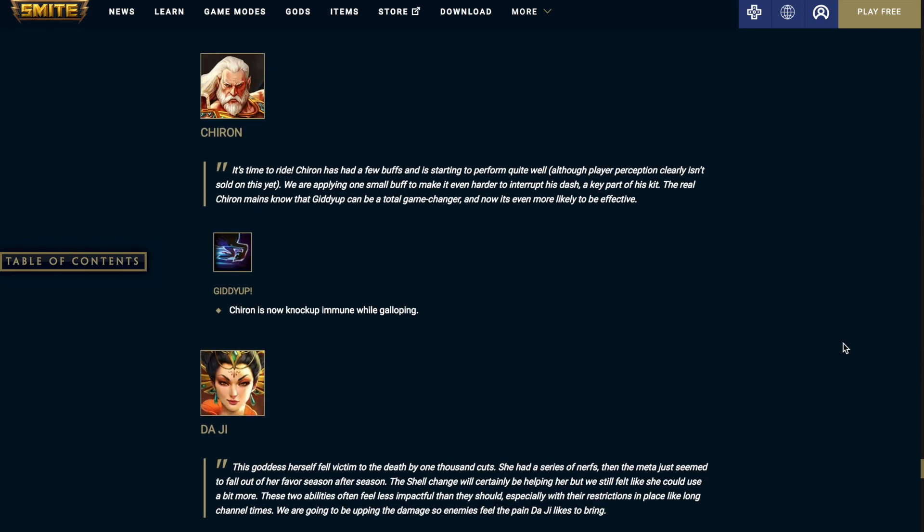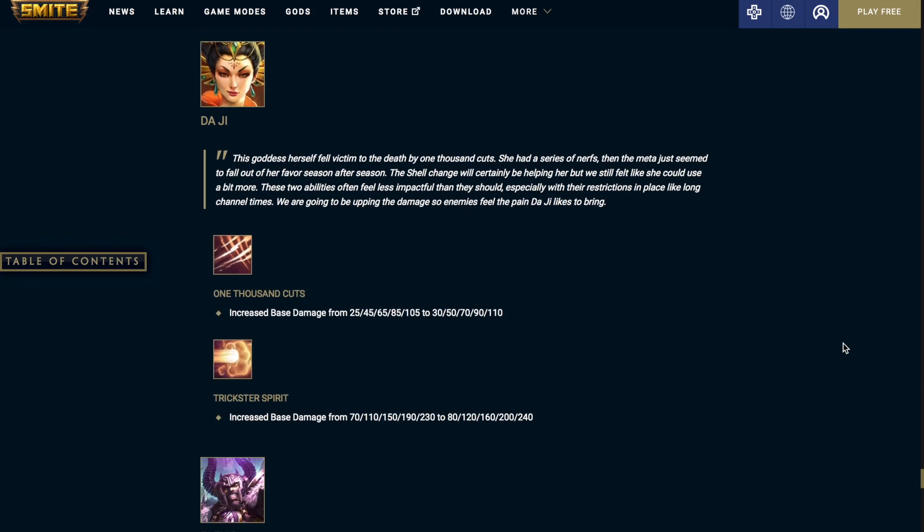Chiron — Giddy Up: Chiron is now knock-up immune while galloping. Daji — 1000 Cuts: increased the base damage. It was on a scale of 25 to 105, now it's going to be on a scale of 30 to 110, so plus 5 at all ranks.